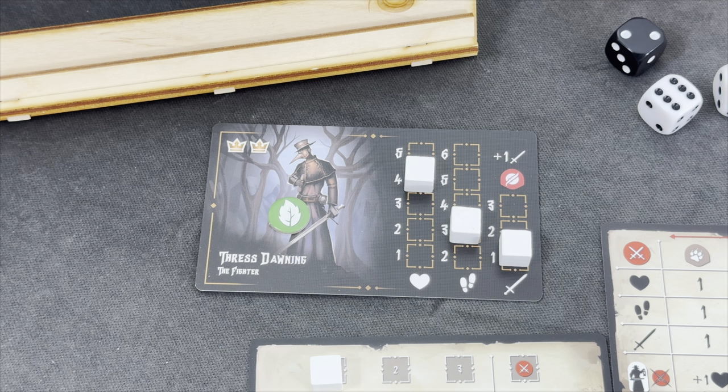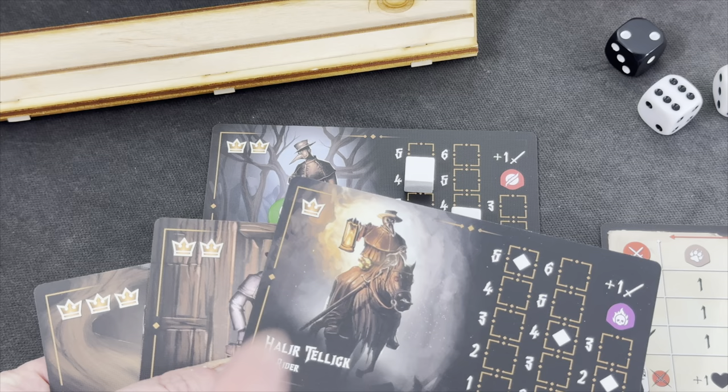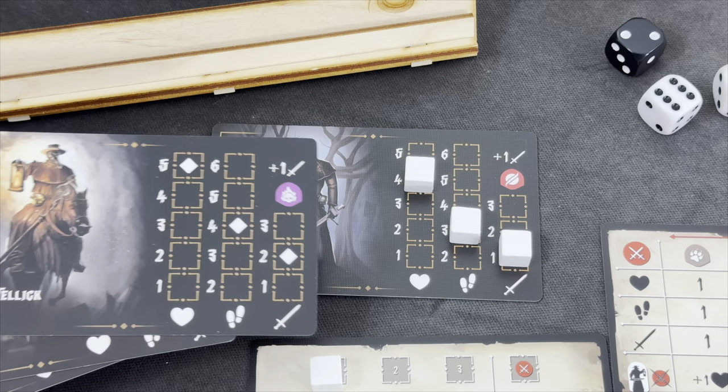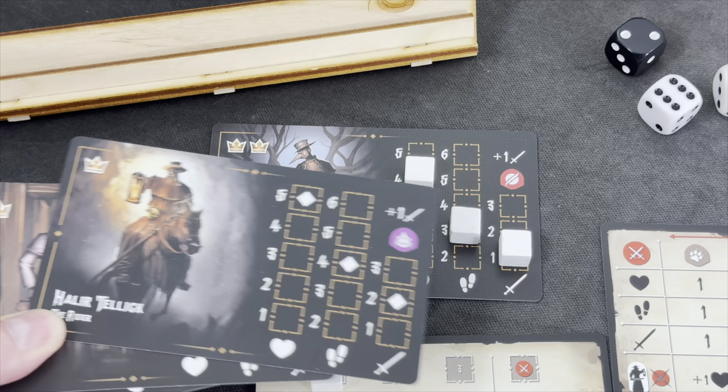The game comes with four different characters that you can play, and they come with different difficulties. I'm using one of the lower-middle ones. The easiest one starts with five health, four movement, and two strength compared to my four health, three movement, and one strength. But it can be much worse.